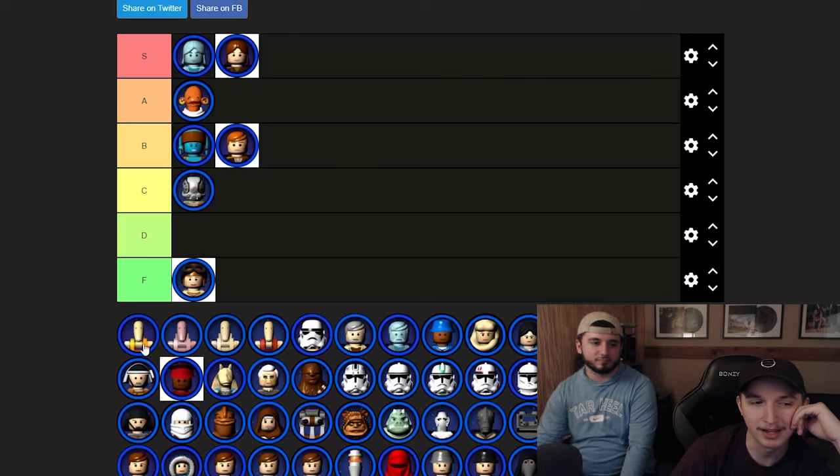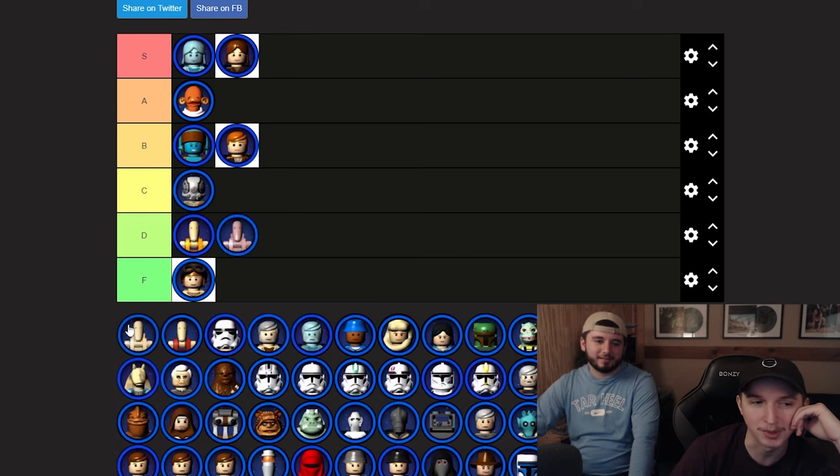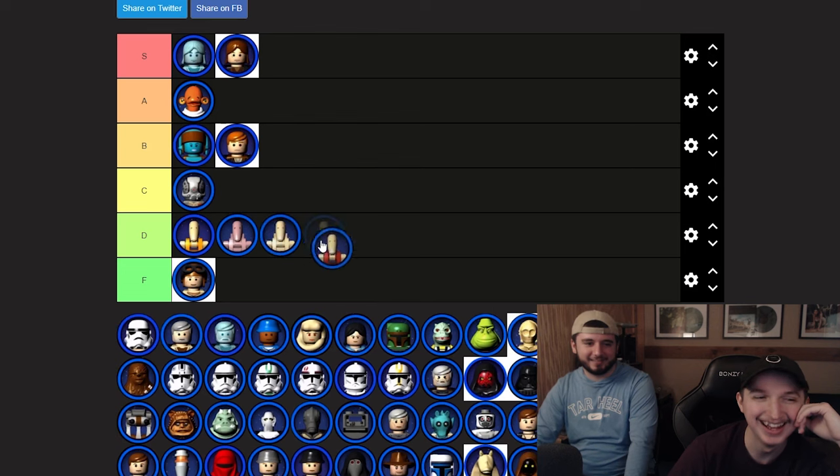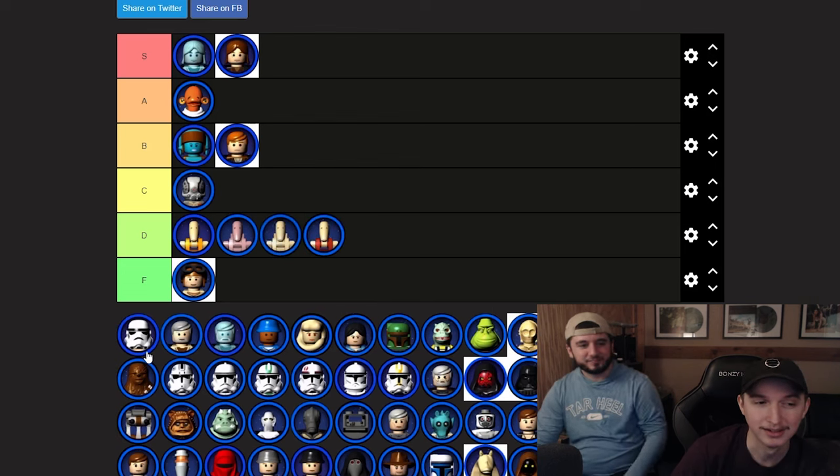We've got a droid commander — honestly D tier. Then three more battle droids, let's just put them all in D. They don't do anything crazy. Now this is the beach trooper — that's S tier, that's iconic, that is aura. The beach trooper has aura. Roll the beach trooper edit right now.